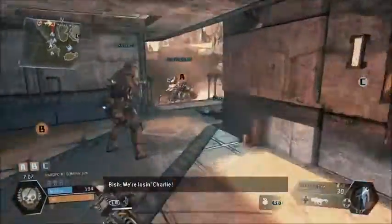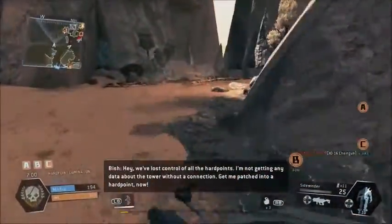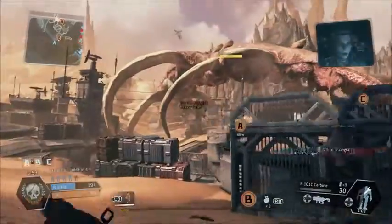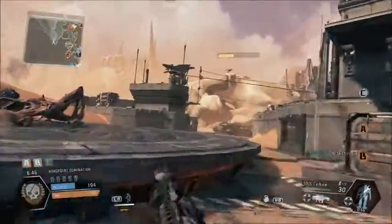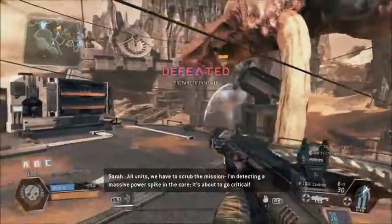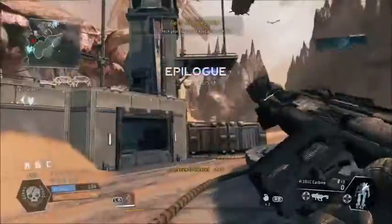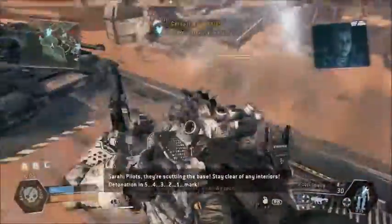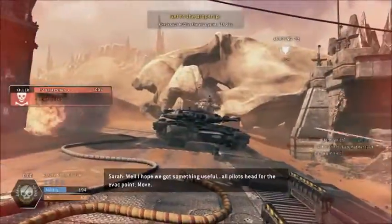We're losing Charlie. My team's not going for the hardpoints — that's a problem. I would defend one but we never seem to have more control. Your titan will be ready in 60 seconds. Oh my gosh, this is actually a dragon-type thing — we're actually on a dragon. Oh what — is the dome shield killing me? I thought I could hop on them when dome shield was up.